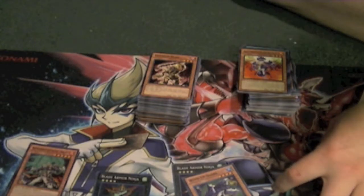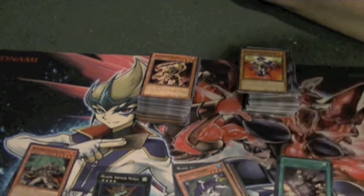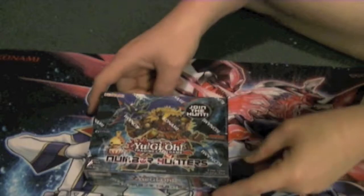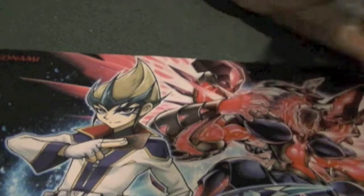We have an Ultimate Quick Booster, two Super Orbital 7s, a Super Gaga Jaw, a Secret Diamond Dire Wolf, and a Super Brotherhood of the Fire Fist Swallow — giving us a total of 13 holos out of 30 packs, almost one every other pack, so that's very good. This is going to be a continuous video — stay tuned for the next box. Welcome back to our second-year anniversary special. Last part we did Cosmo Blazer; this part, Number Hunters Special Edition.